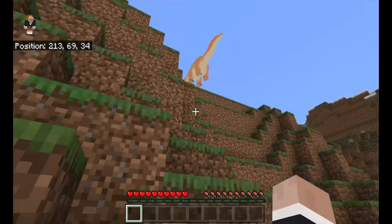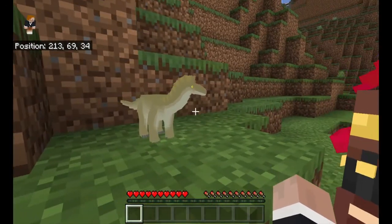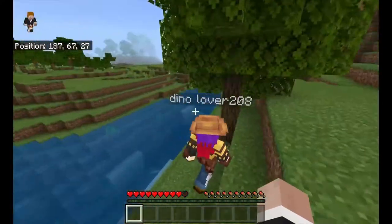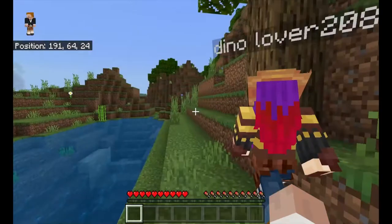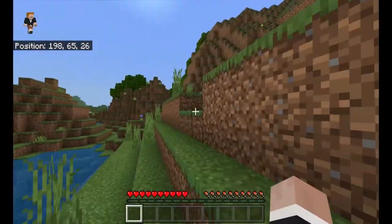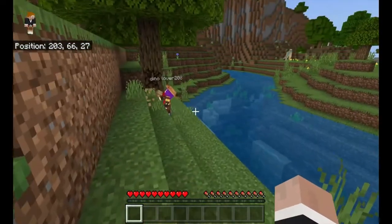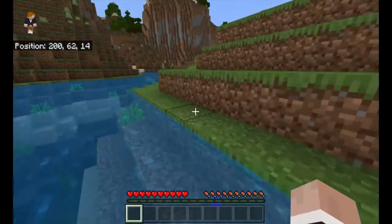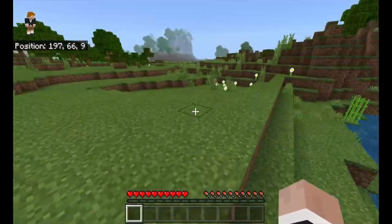I remember seeing it in the park. No, this is the baby. Because we don't want to get eaten by dinosaurs. I don't think we should build right out in the open, because otherwise we might get attacked. We should make a turret — some kind of turret, high up, off the ground.